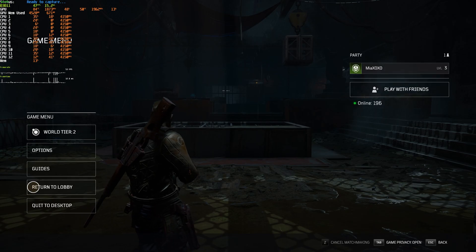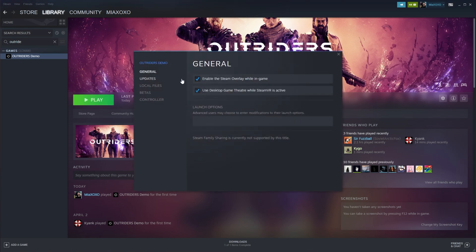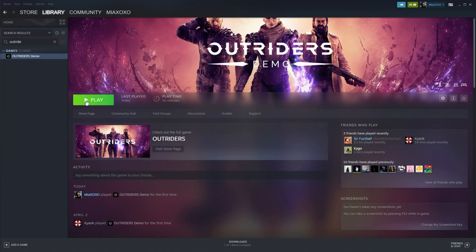Go ahead and close out of the game completely. Head across to Steam, locate Outriders or the Outriders demo, right-click Properties, and inside of here, head across to the General tab, then click the box right under Launch Options. In here, type in hyphen DX12 as such. Then you can close out of this and relaunch the game if you'd like.